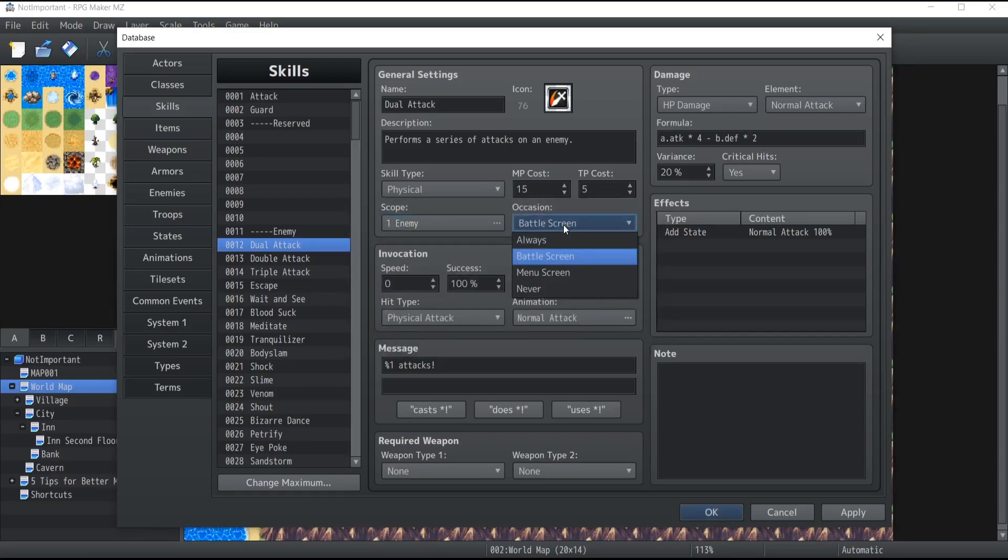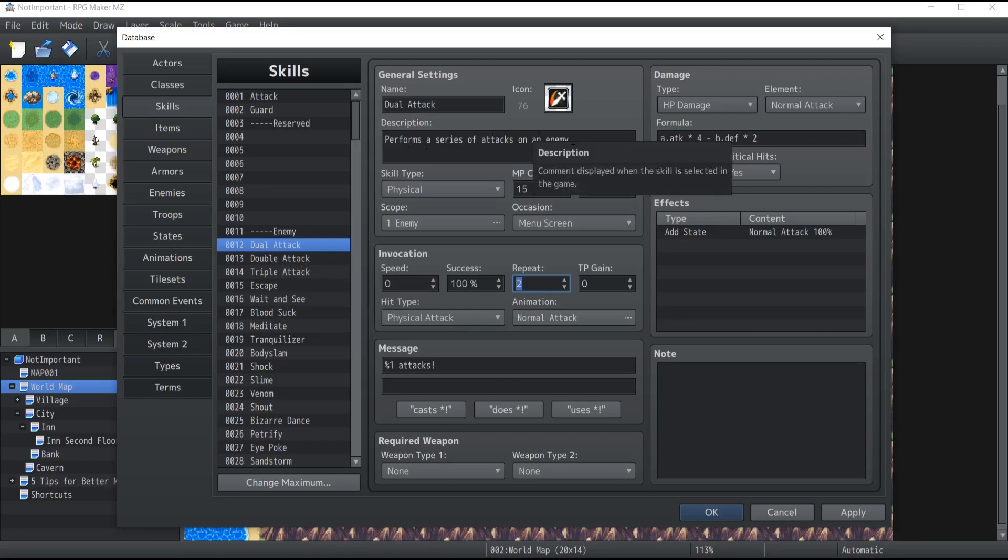The occasion defines when you can use a specific skill — is it always, only in battle, only from the menu, or never? Never is basically for passive skills. Moving on to the Invocation tab, you have the speed, which increases based on the agility of the character and the chance that the skill will go first. You have the success amount — what is the chance that the skill succeeds. Repeat is how many times the skill performs — since we have a Dual Attack which attacks twice, it repeats two times. If you set repeat to four, it will attack one enemy four times.